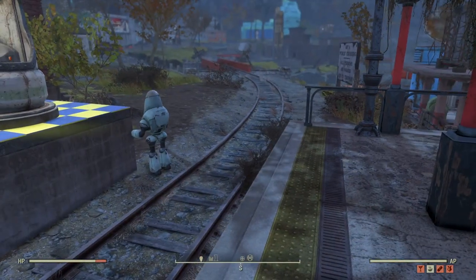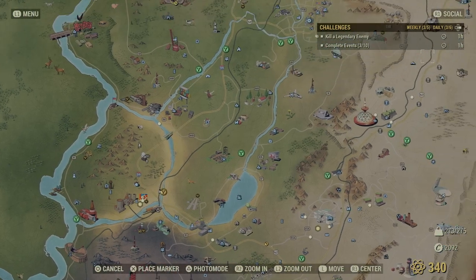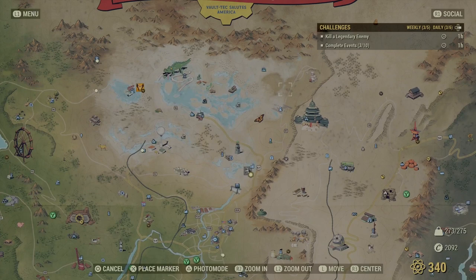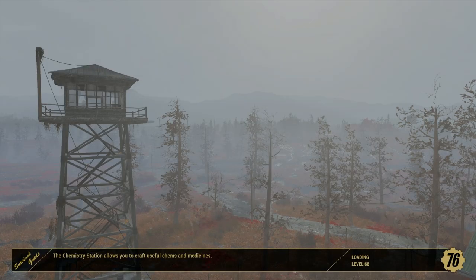The next thing we're going to do is quite a big fast travel. If you're a Fallout First player, you might want to put your survival tent up here to save some traveling expense, because it's not very often you come up here. We're going to the Crash Space Station. It's quite a long way, so make sure you use the traveling perk card that will reduce the cost of traveling.